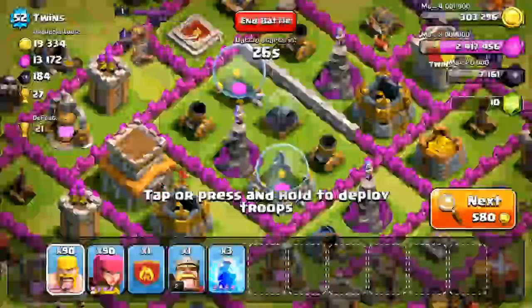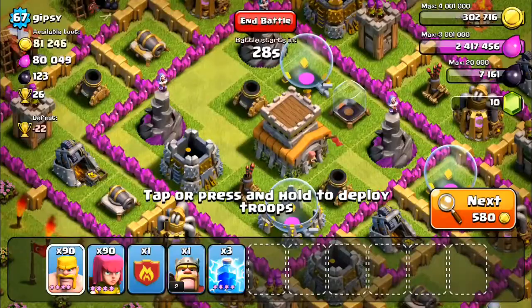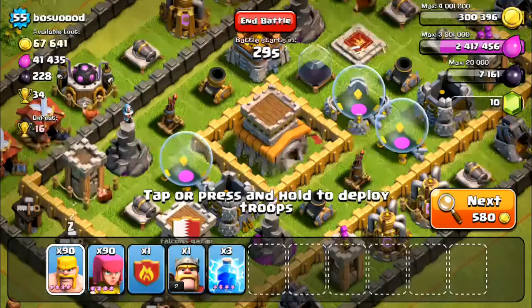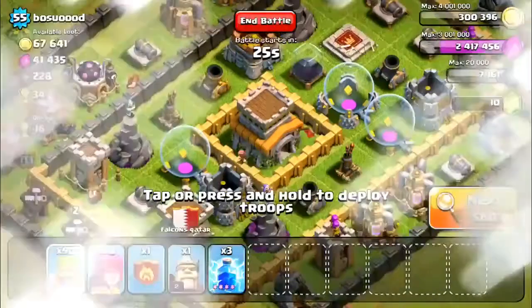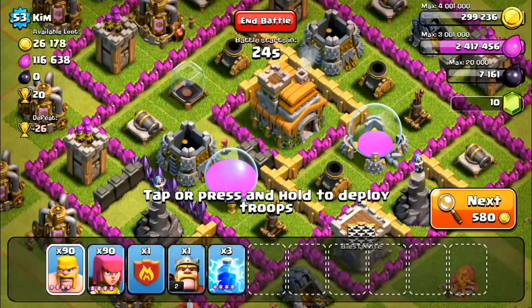There's also a chance I'll upgrade my wall breakers so I can break through level five walls with ease. But the main point of today's video — we're searching for gold to upgrade our clan castle to level four. My friend came back online and told me he unlocked PEKKAs, so he's going to start donating them. But PEKKAs take up 25 space and a level three clan castle only holds 20 space.